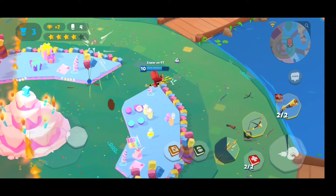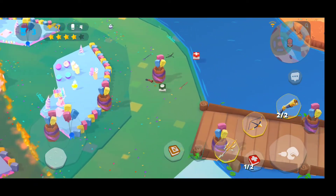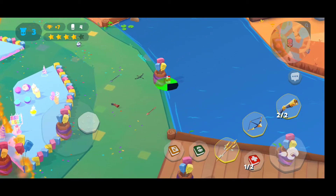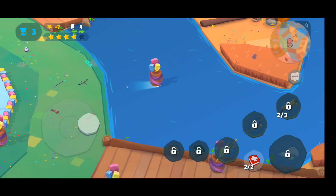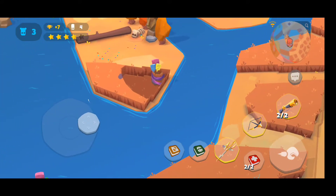Here we have the big cake — it looks really good. With Earl we have this really cool feature where we can grab obstacles, barrels, and everything — even other characters.